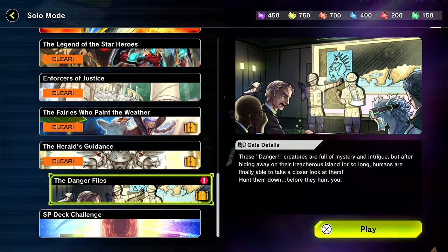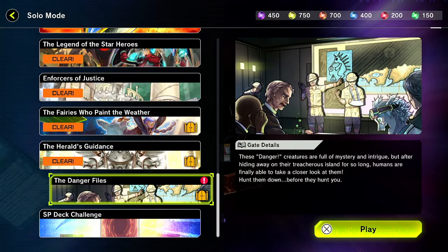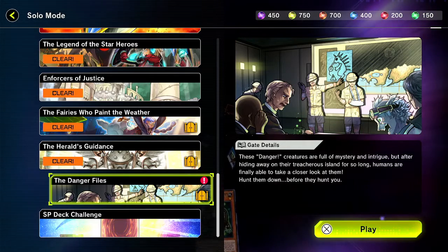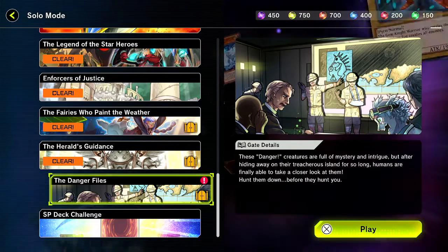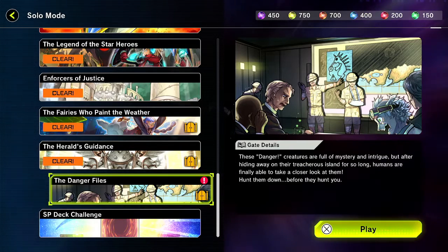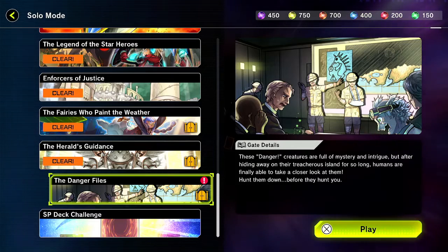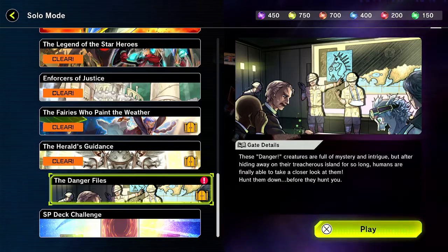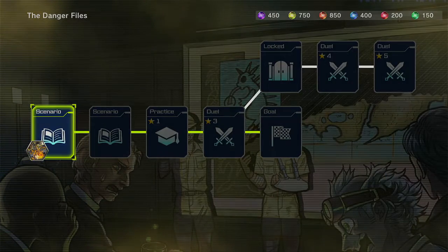Alright, where is it? So here we have the Dangers. The way these guys work is they reveal themselves in the hand, and your opponent chooses a card at random to discard. If they miss choosing the target that was revealed, they get special summoned. But if they get that target, they activate their discard effect. There's one called Tsuchinoko - it's a snake - and it immediately summons itself back. I had a friend who wanted to build this so I helped him out a little bit.